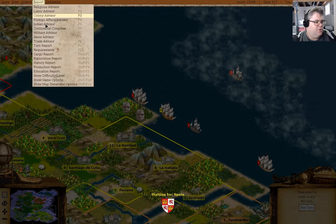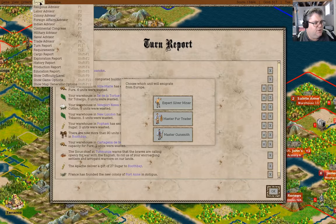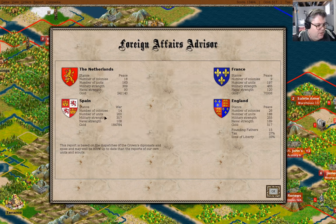I should look at the foreign affairs report. Not the military — the foreign affairs. Yeah. I have 188 units, 255 military strength, 169 naval strength, and 517 gold.